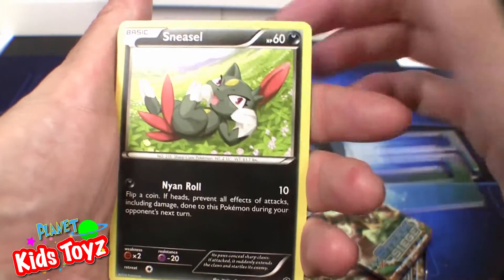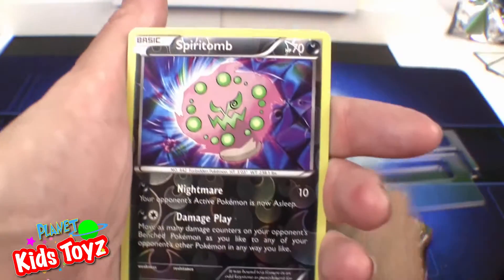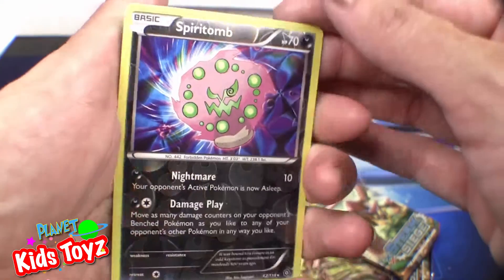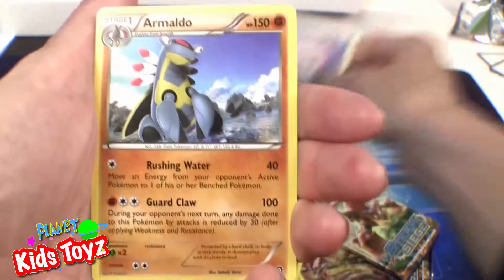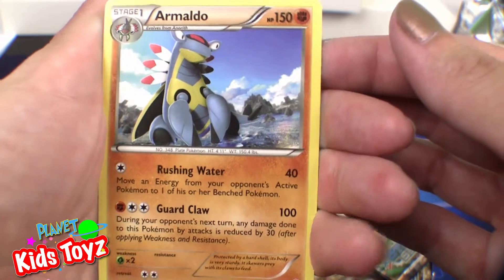Yanma. Sneasel of Baku and Litleo. Nosepass. Chimchar — always handy. Spiritomb, shiny! I've never seen that Pokemon in the games. Armaldo, evolves from Anorith.